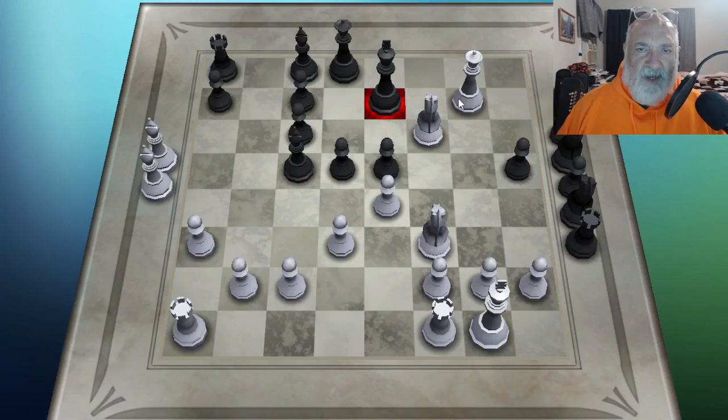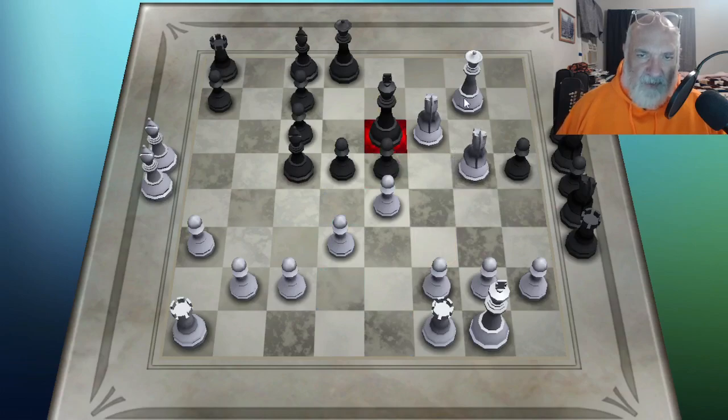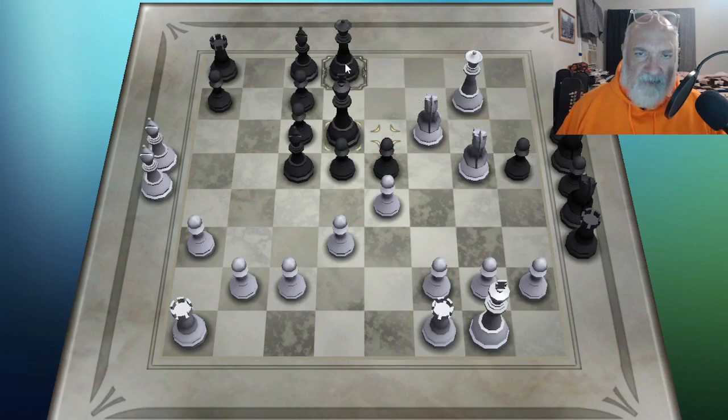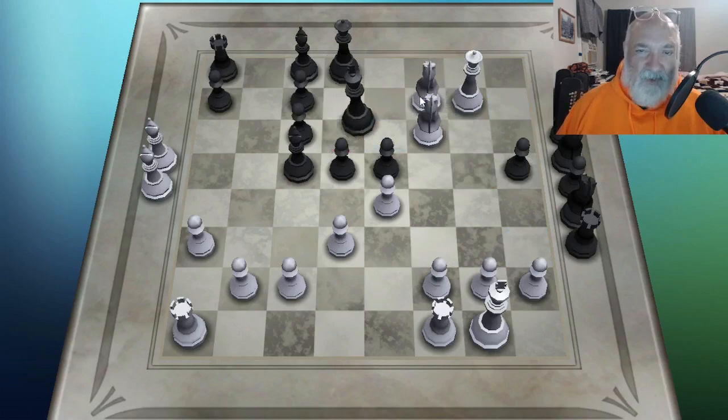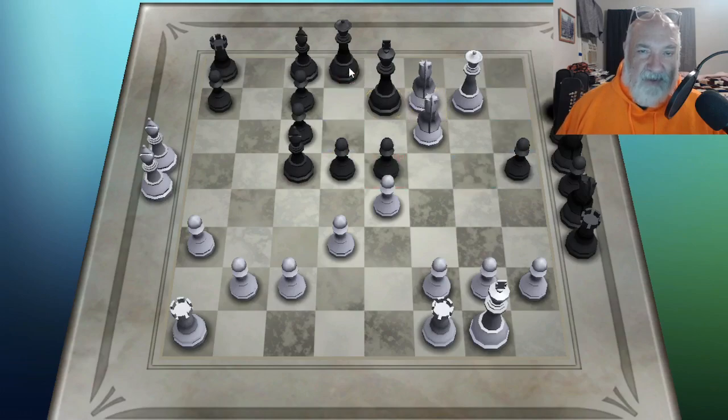Could have traded queens — I wasn't ready to do that. So we are just having some fun here. I can put this knight here and put him in check. I like to keep the players on the run when I can. If I put this knight here, I'm going to fork his queen and his king — my favorite move. Now of course I can just take his queen, and once I move it's going to put him in check, which is great.